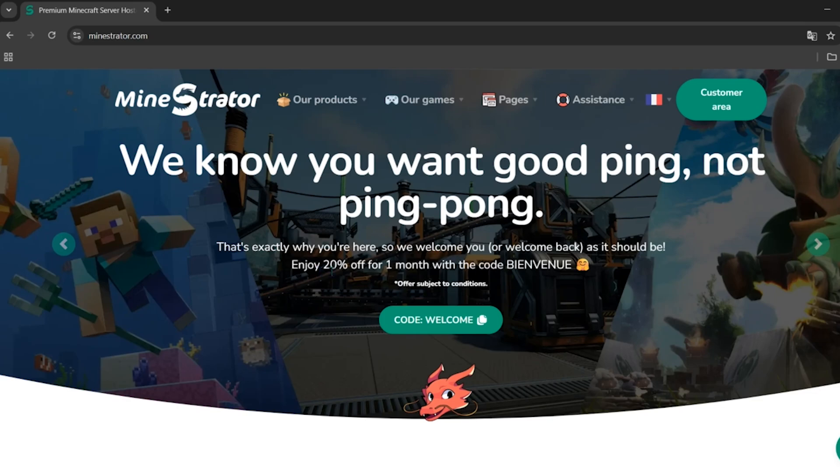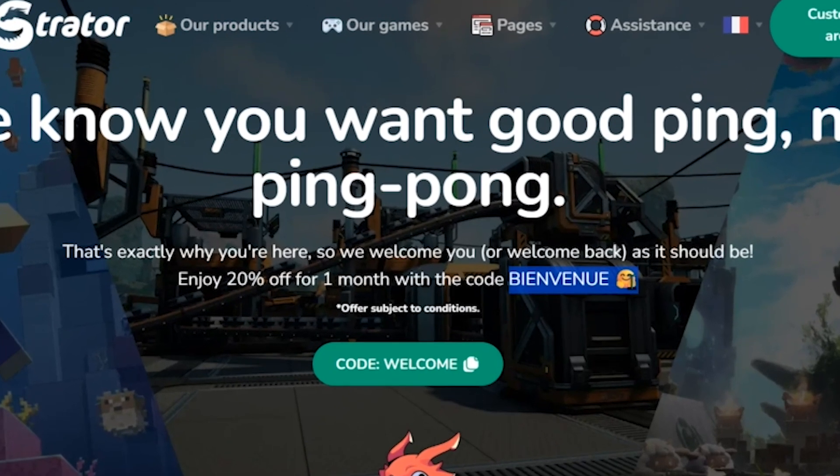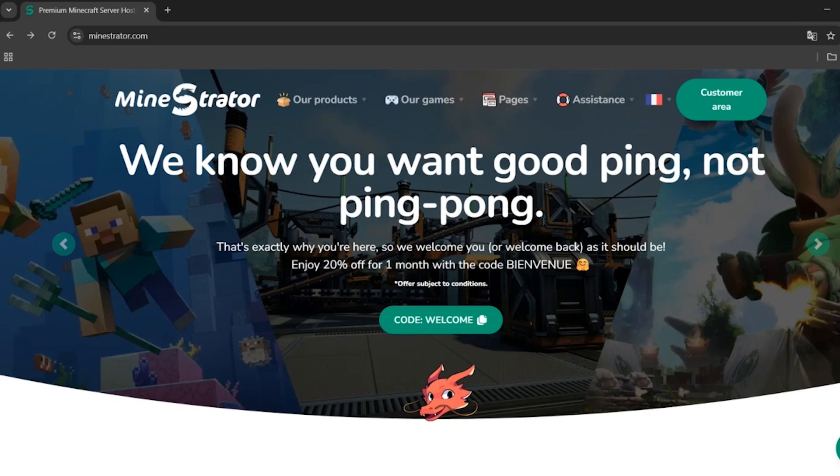Right now they have a 20% off deal for all the paid plans, and to get this 20% off you need to use the code shown here. After coming to the official website, make sure you sign up.